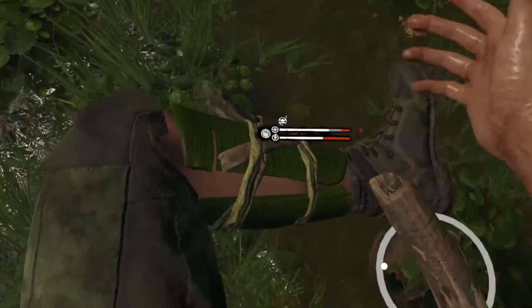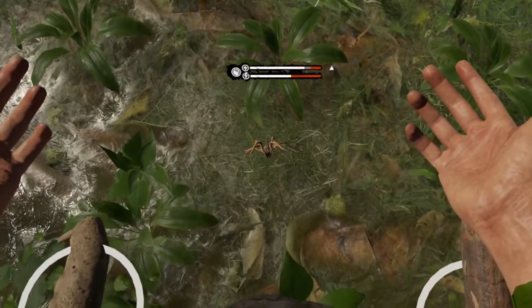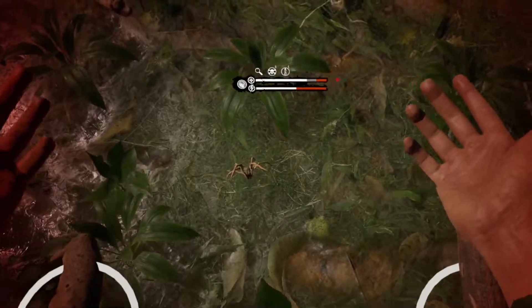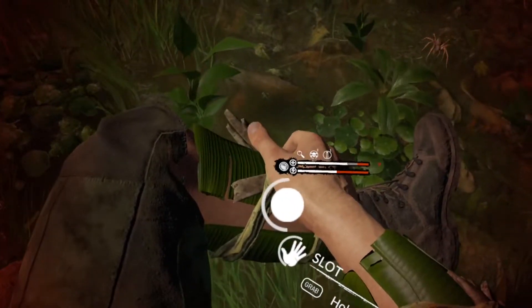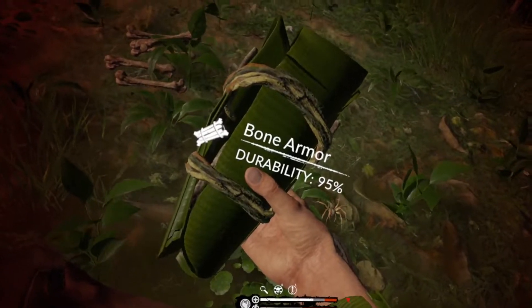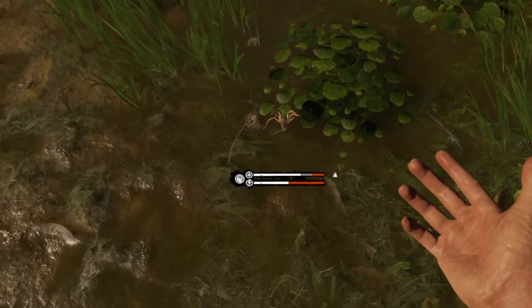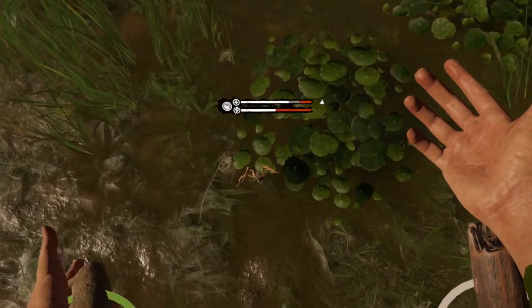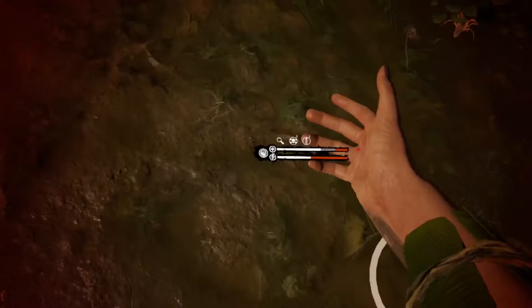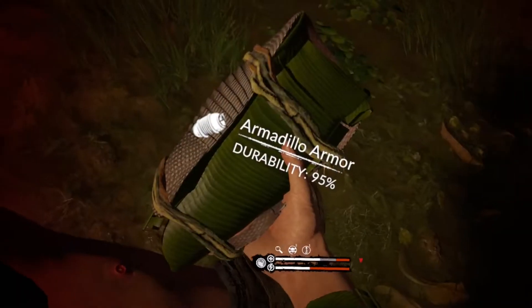Next piece of armor will be bone — 100% bone armor. Bone armor is 5% durability loss, so that is less still. One more test with armadillo armor. Also 5% durability loss.